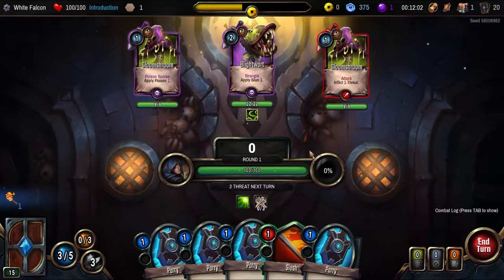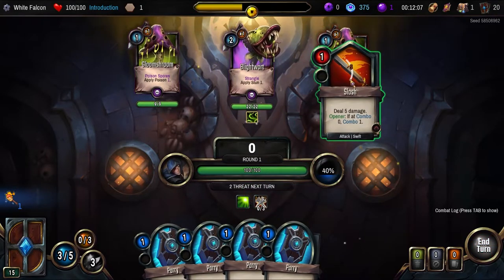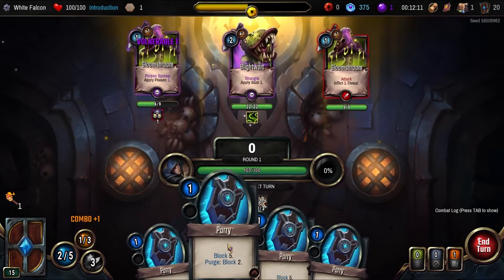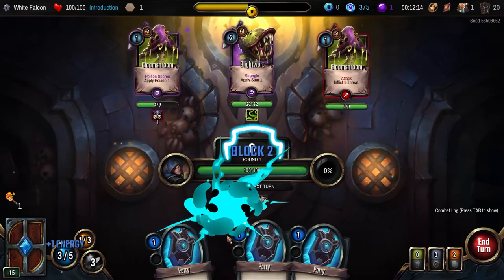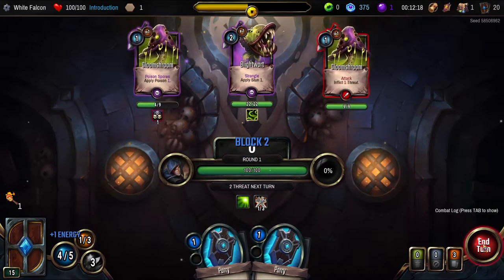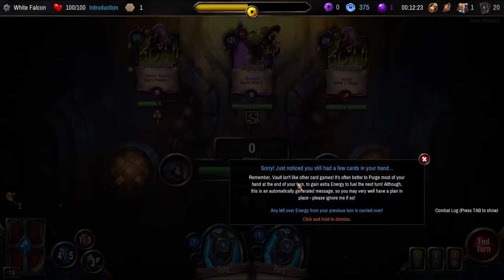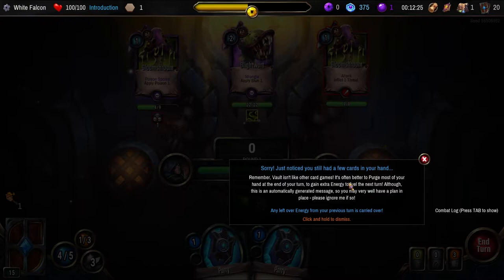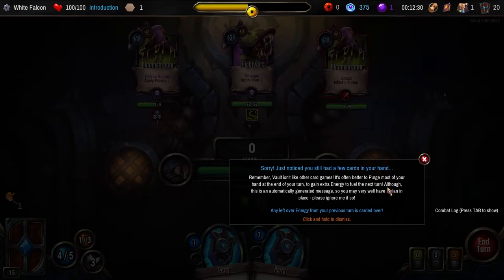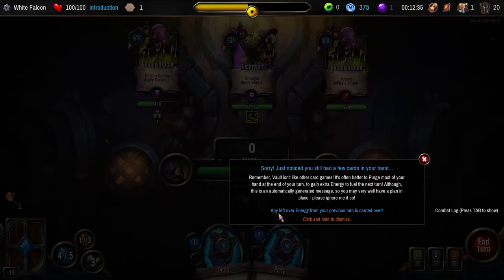I have a lot of shields which are not going to help me at all, but we can gain some mana. Maybe we'll keep one or two. Just noticed you still have a few cards in your hand. Remember, Vault isn't like other card games — it's often better to purge most of your hand at the end of your turn to gain extra energy for the next turn. Although this is an automatically generated message, so you may very well have a plan. Please ignore me if so.